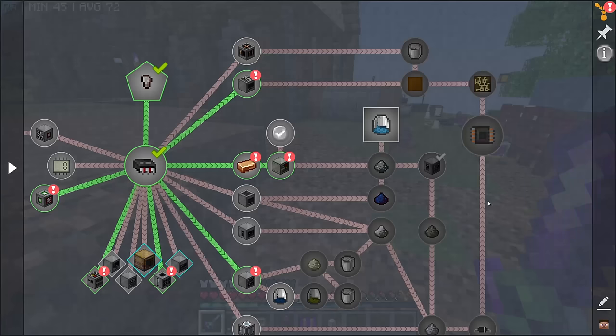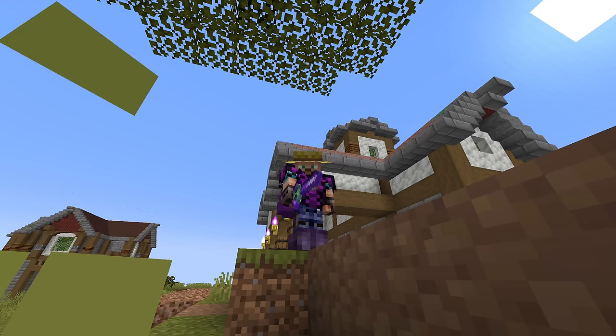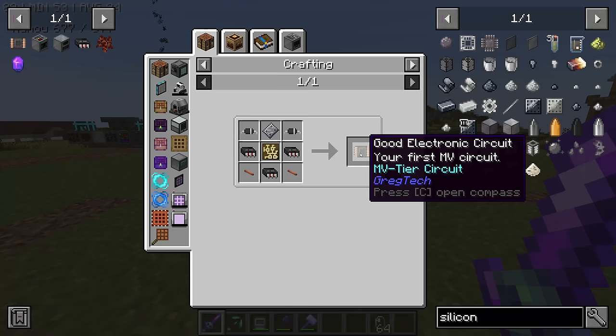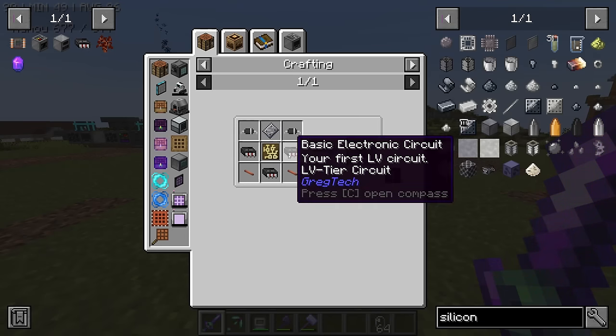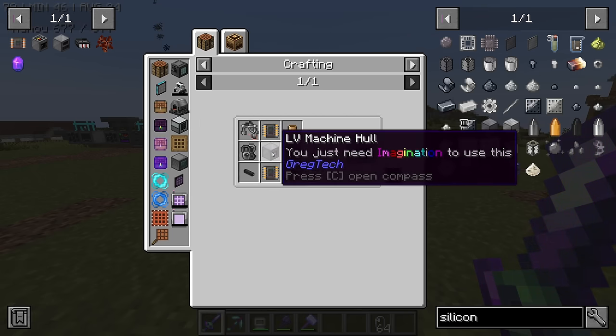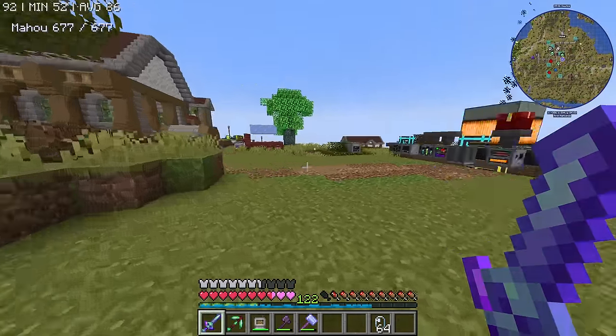Long story short, our supply of aluminum is better than our supply of steel. However, until we unlock the medium-voltage age, there are a few bits we need to do. Our goal is to make the good electronic circuit, which is our first MV circuit. You might notice there are two recipes for a good electronic circuit — one is just crafting, which needs three basic circuits, or you can do it inside a basic circuit assembler. Our main goal is to get a ton of basic circuits — the LV one.